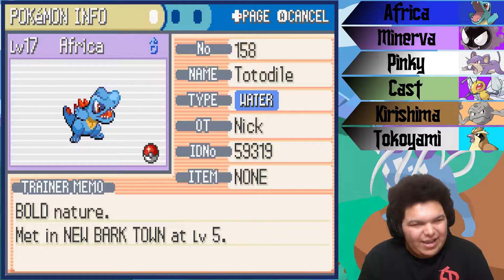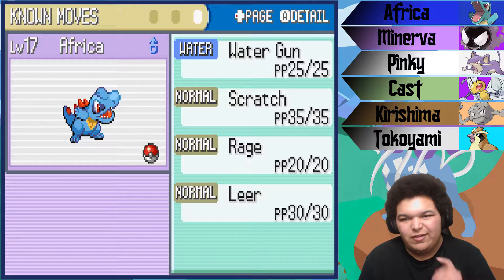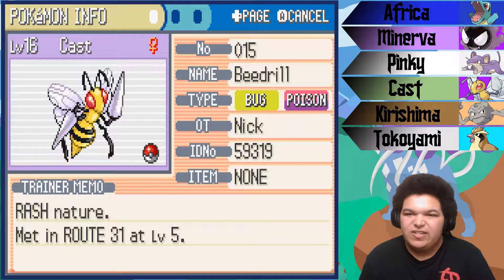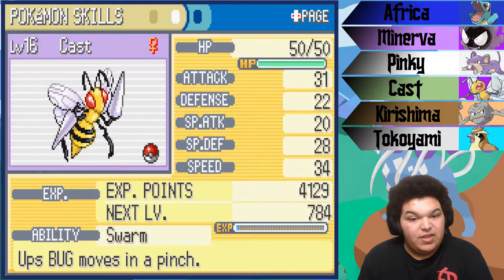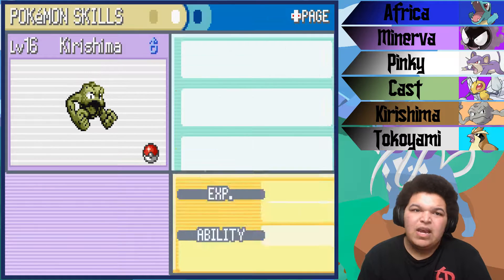First off, we've got our starter Africa, the Totodile, level 17, Bold Nature with the Torrent ability, Rock Smash and Water Gun, Scratch, Rage, and Leer. Up next, we've got Cast, the Beedrill, level 16, Hasty Nature with the Swarm ability, Rock Smash and Poison Sting, Fury Attack, Harden, and Focus Energy.